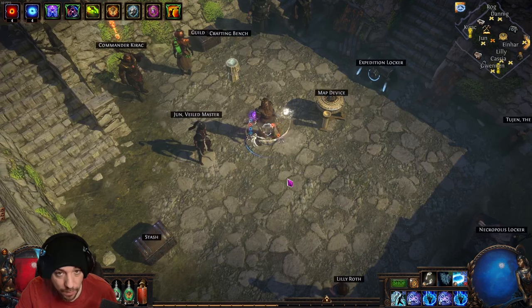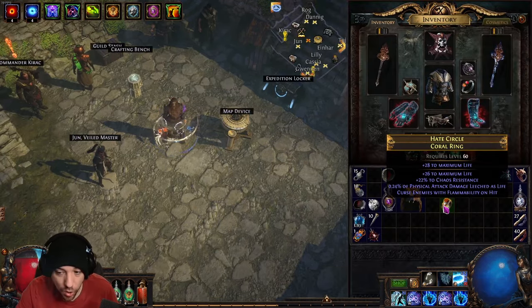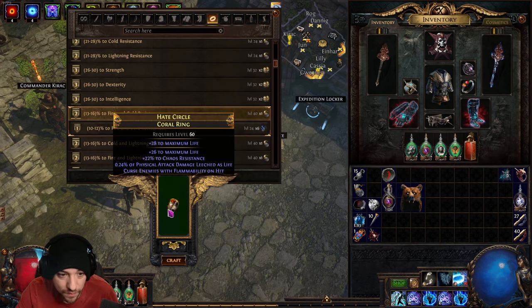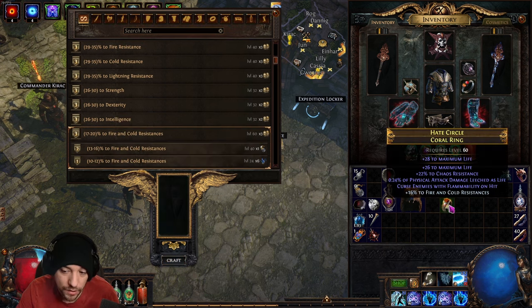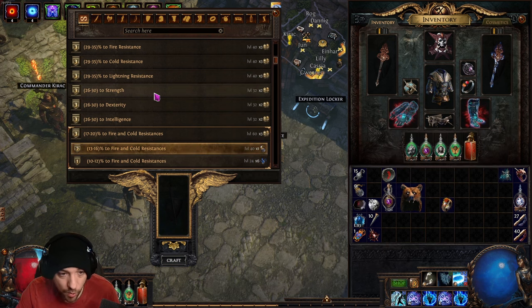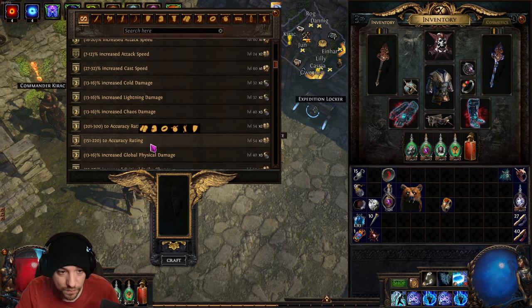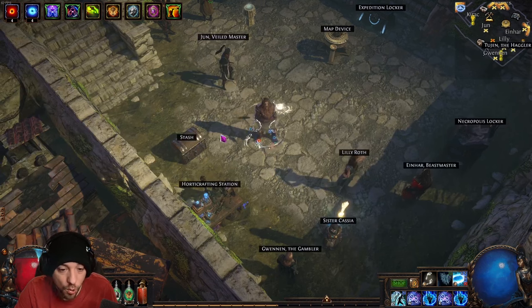Another use of the crafting bench is to fill holes in your defenses. If you have an item with an open prefix or suffix and you're missing fire and cold resistance, put it on the bench and craft resistances onto it — whatever the highest roll from the recipe you have. Use the bench to plug gaps in attributes or resistances. Once capped, you can pivot to crafting damage modifiers like increased cold damage.